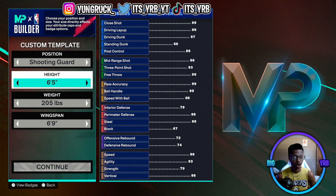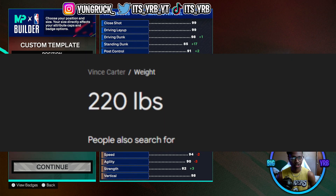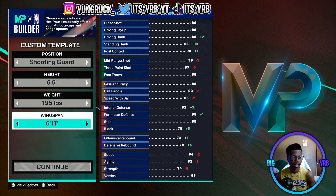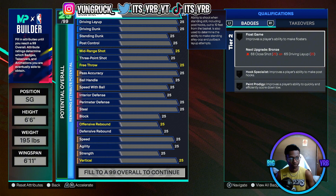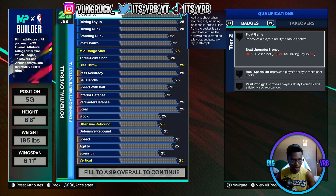Position is gonna be shooting guard, height is gonna be 6'6, weight we're going down to 195 — Vince Carter's actual weight is 220, but it's a bit lower for the attributes. Wingspan is gonna be 6'11 — the wingspan and height are accurate. Now we have to get into finishing, and you know this is what Vince Carter is all about.